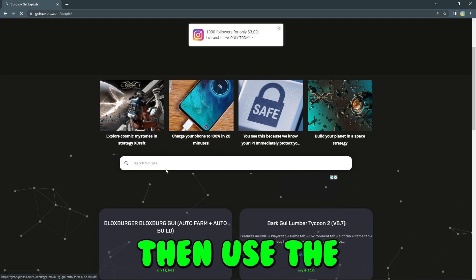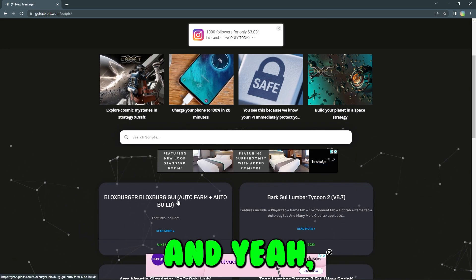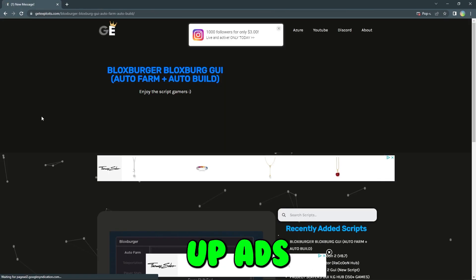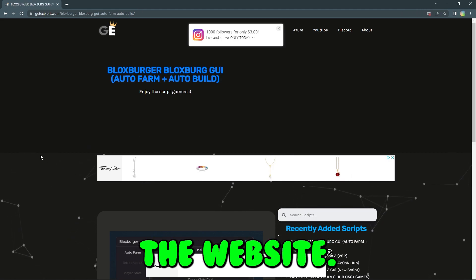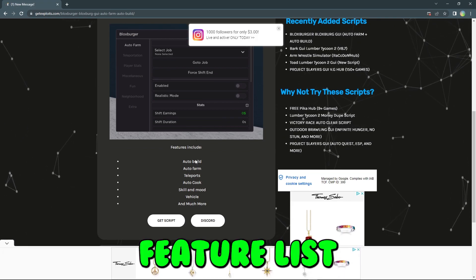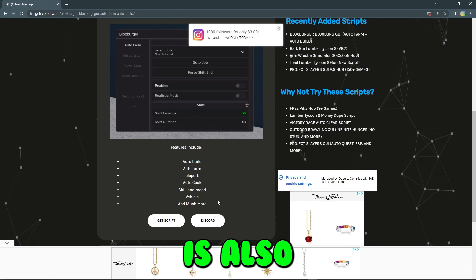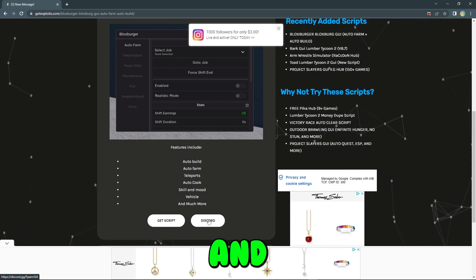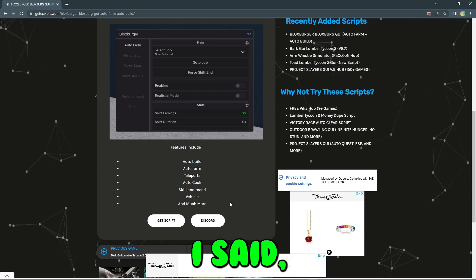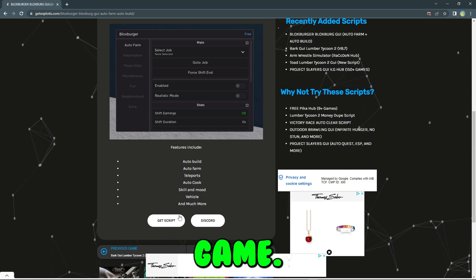If you don't see it, use the search bar and match it to the date which is July 23rd, 2023. Press on the script and once you're on the scripts page you might get a couple pop-up ads — just close them off straight away. Press get script, copy the script, paste it into whatever executor you use, and execute it into a Bloxburg game.